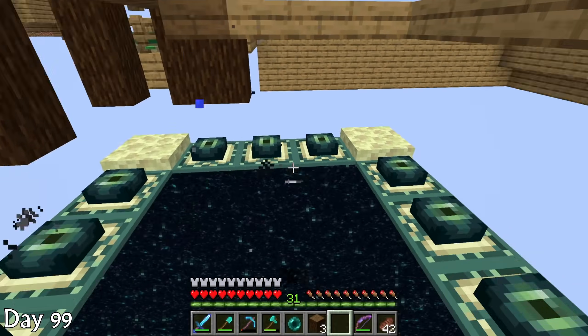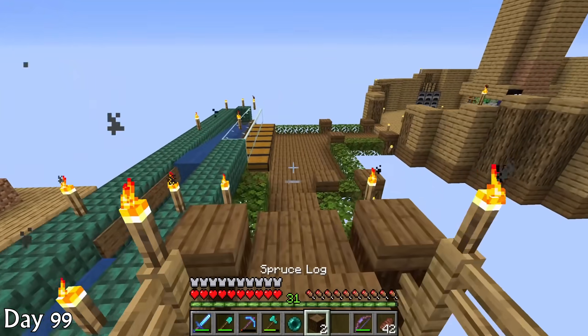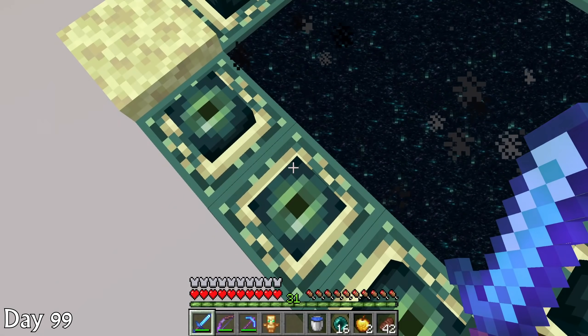Finally, near the end of day 98, after clearing out all these stupid mobs, I got my end portal. Thankfully it was already filled in with most of the eyes I needed, because I did not have enough blaze powder to get the rest of the eyes of ender — but I only needed four, so that was stupidly simple.